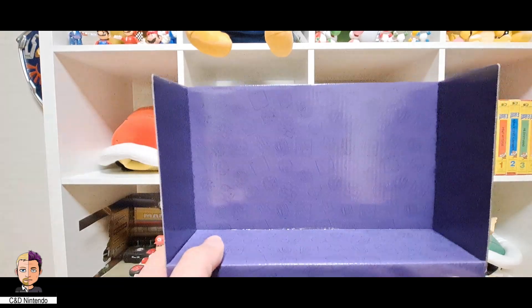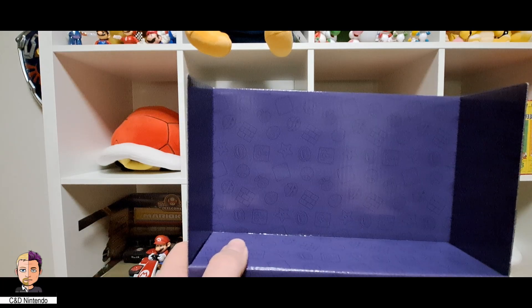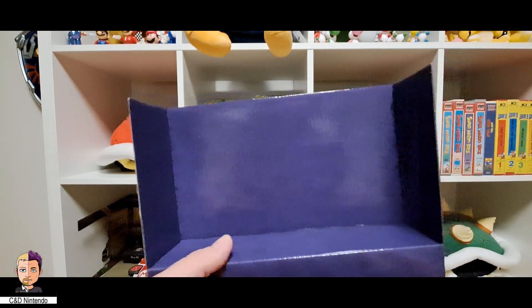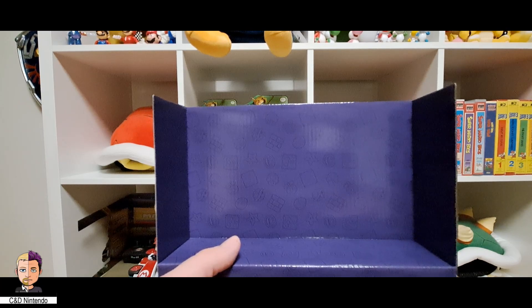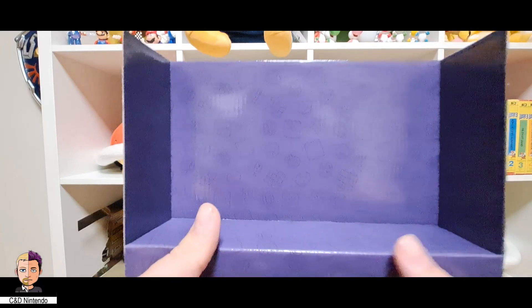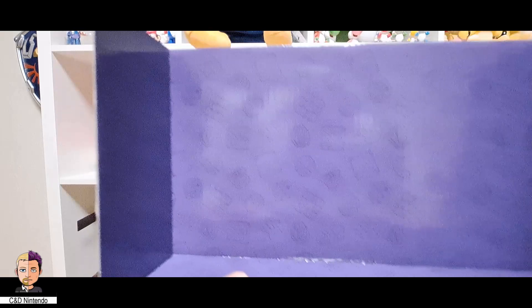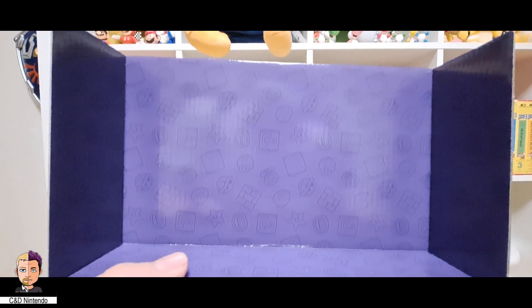This is the cardboard that came with the diorama set. For those of you who know, I use this cardboard from the diorama set because they're usually clouds, underwater, desert, or whatever themed, to put behind the playset so it looks like there's a background. For some reason beyond me, instead of making a soda jungle background, they've started adding pictures of power-ups on a purple background. I'm still going to use it but it's just not really the same — please stop doing this.